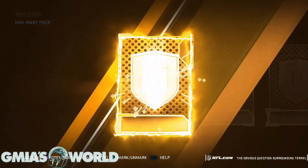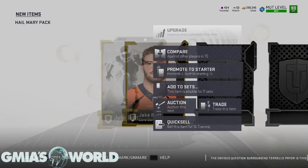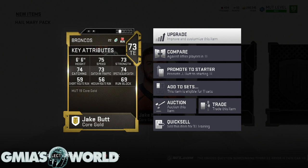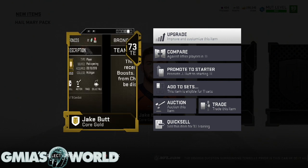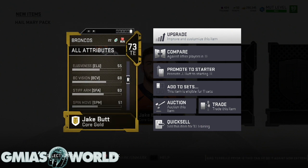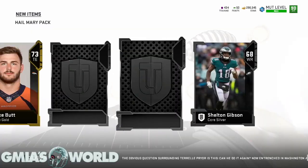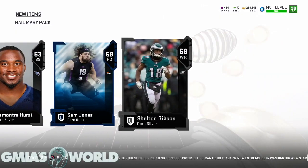Let's see what's good — go ahead, EA. It's a hail mary pack. We got a gold, that's not bad. Jake Butt — is that his real name? This dude's name is completely ridiculous. He has a 68 impact block. We're not worried about that.